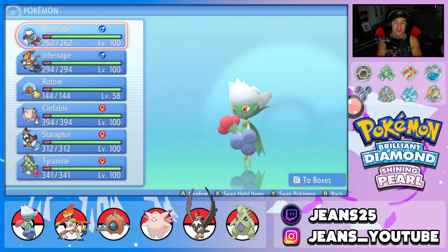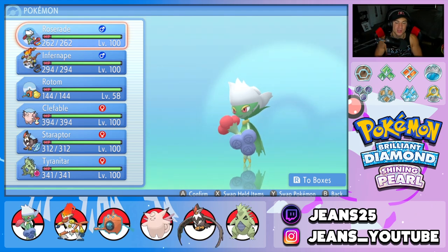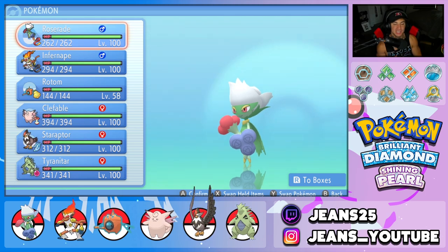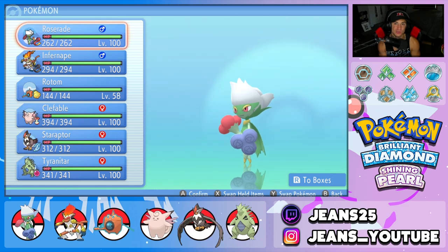What's going on YouTube, Jeans here. Hope you guys are having an amazing day today. We are back yet again, bringing you guys some more competitive VGC double battles for Pokemon Brilliant Diamond and Pokemon Shiny Pearl. In today's video, we're going to be using the strongest grass type from Generation 4, Roserade.